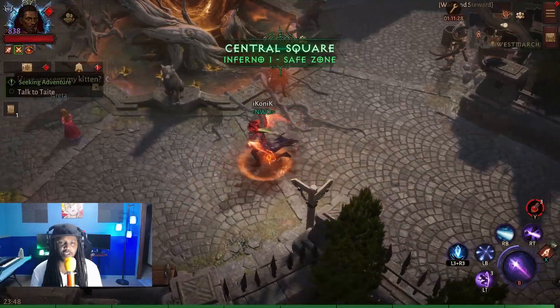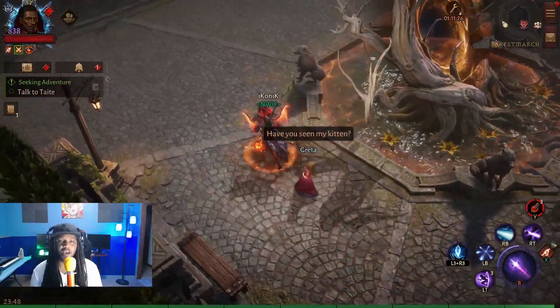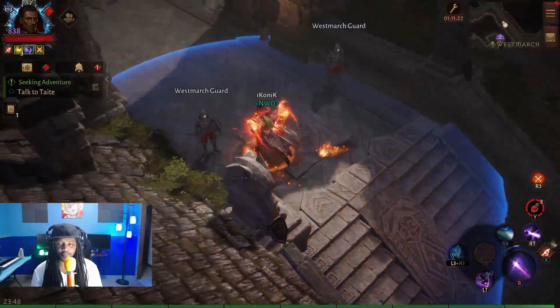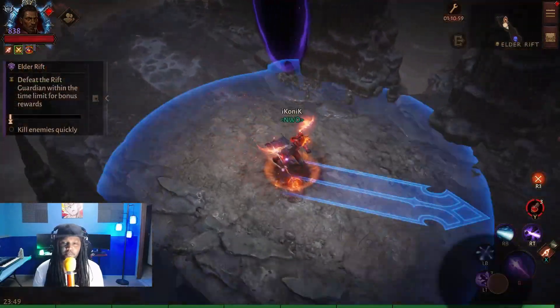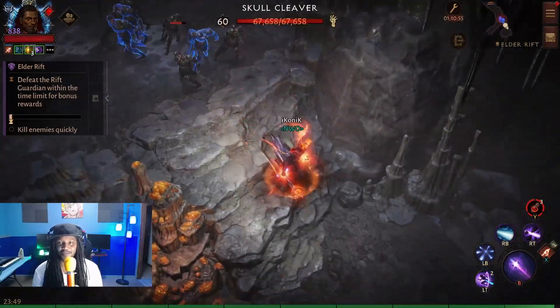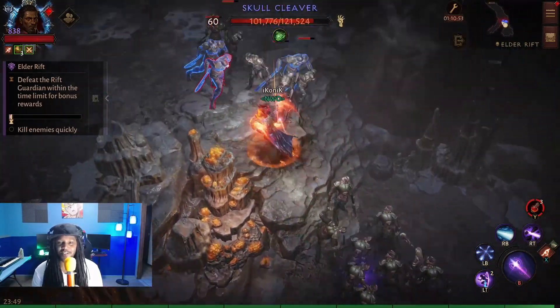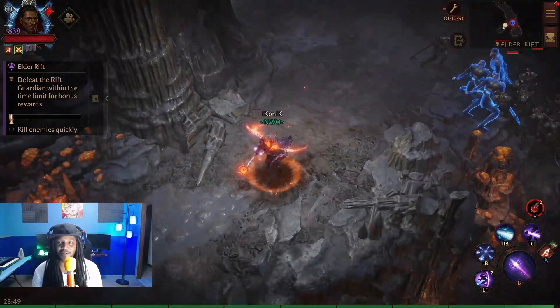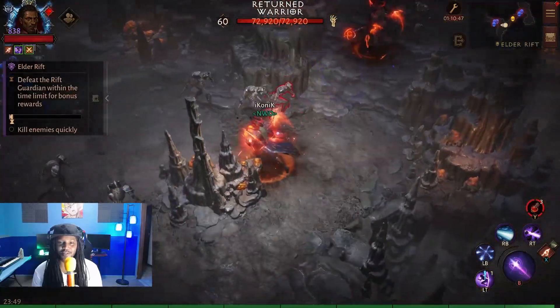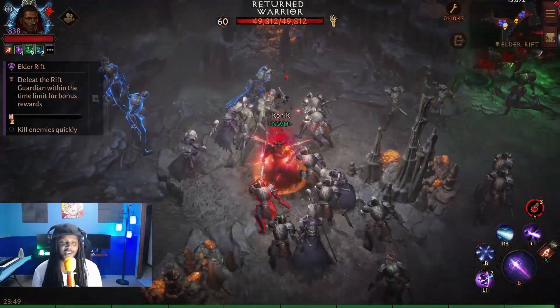We're also going to see if Weaver's getting any stacks. So we're going to run into an elder rift first, mainly for the mob density. Let's check this out — got a pack of elites here. Let's round up some enemies. Got a yellow as well, and another pack of blues. We got real lucky on this one.